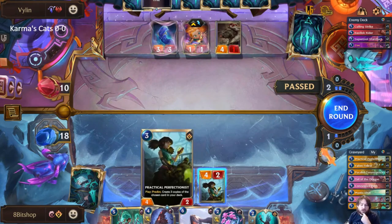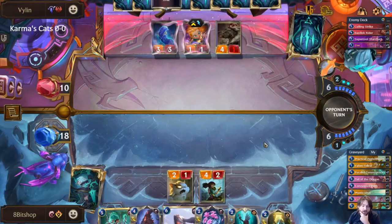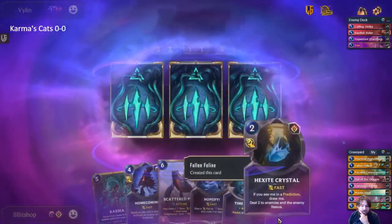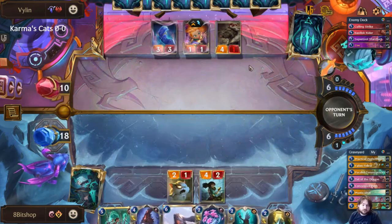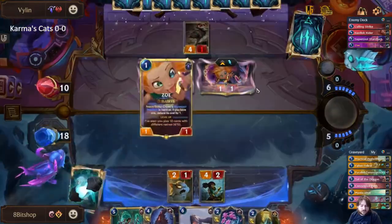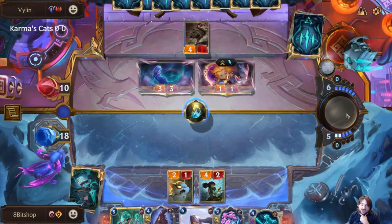My concern is if I swing with the Practical Perfectionist they're just going to trade with the four-two and it's going to favor them a little too much. Oh, that was a really good top deck. I'm hoping they go for a spell shield on Zoe and then I can react with the crystal. Let me do Time Trick first — if I find another crystal it'd be kind of nice. I'll just take another Parallel; having a bunch of Parallels is actually pretty disgusting.